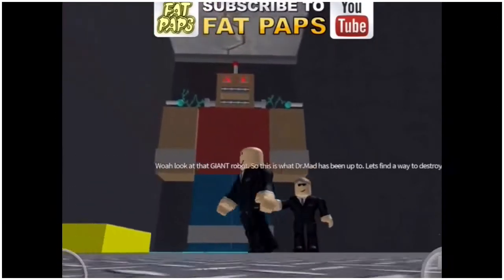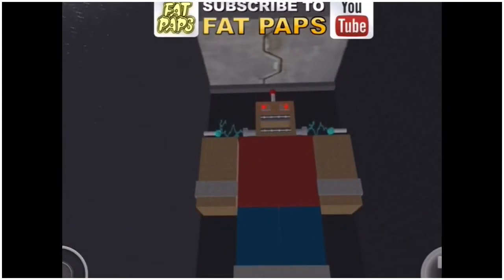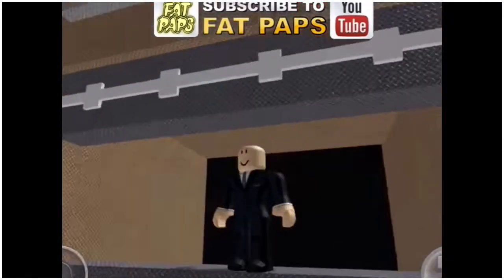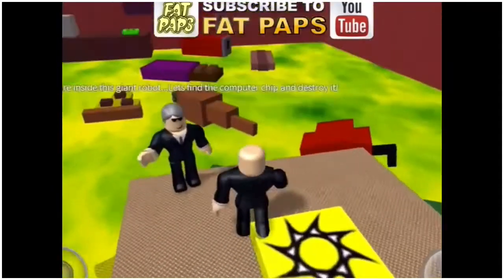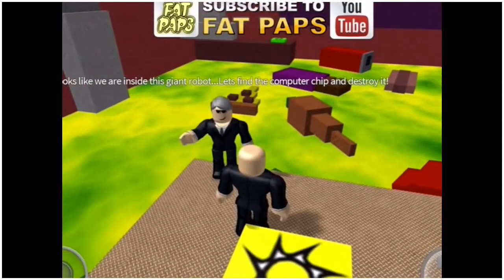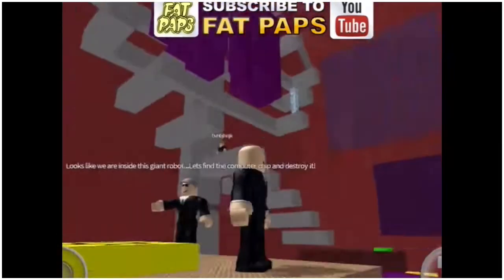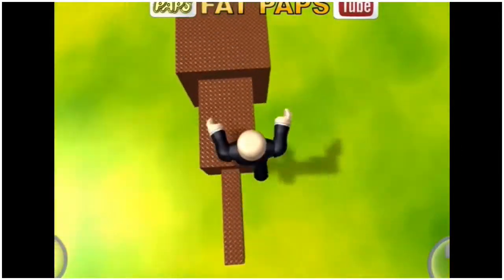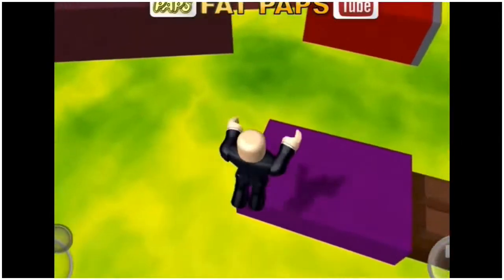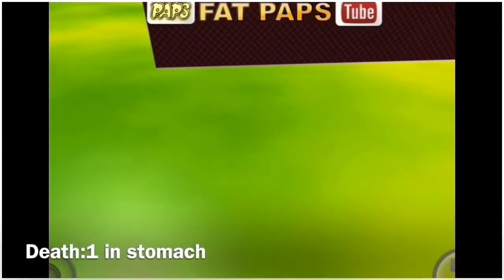Giant robot! So what has Dr. Mad been up to? That's a giant robot with red moving eyes. Go on his head and his mouth. Okay, let's go past these. Jump. Oh, this is awesome - now we get to eat the burgers! This is very awesome. I don't want to eat that though. I definitely don't. I don't even want to eat any of this food. Look, chocolate! Okay, let's get past here. Jump. I died.